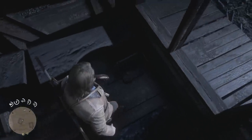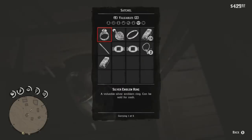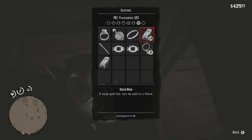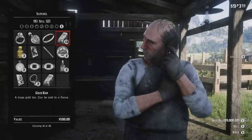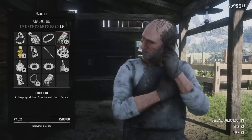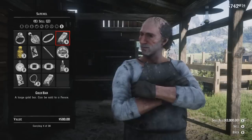Keep in mind this can be done on any item. Then just take those duplicated gold bars back to the fence and sell them — $500 apiece — to stack up on money so you're not wasting any. Once you have quite a bit of money, keep in mind you're not going to have to spend nearly this much that I just got from the fence.